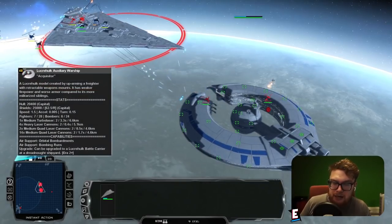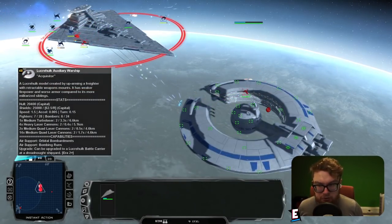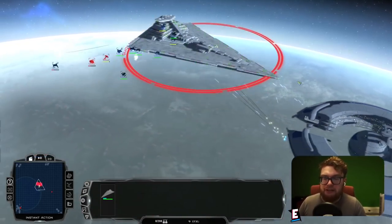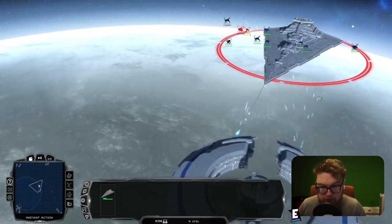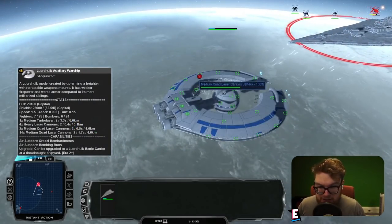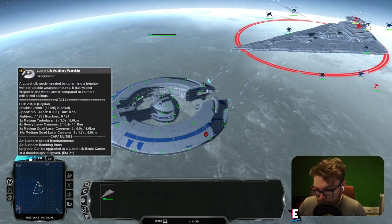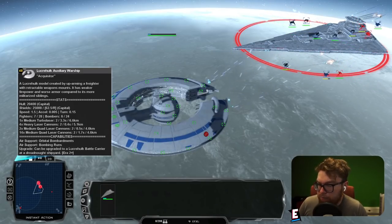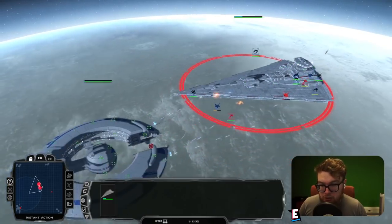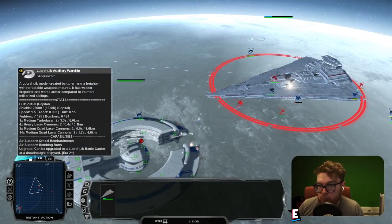The reason we lost the previous match was the carrier loadout had more hull and shields — it was able to just wait it out while the bombers did the job. Here the warship has to do more of the damage and has a lot fewer hardpoints. It's equipped with one medium turbolaser, four heavy laser cannons, two medium quad laser cannons, and 14 medium quad laser cannons. No ion cannons here whatsoever, so it's really going to struggle.